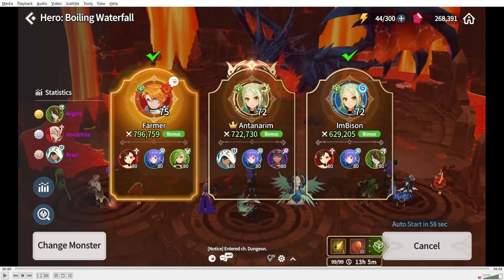I've seen your requests from comments and my guild, so I'm making this Hero Boiling Waterfall Naraka guide. I'll cover the most important mechanics and some units that might benefit you — not the best damage dealers or basic stuff, just the key mechanics.